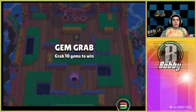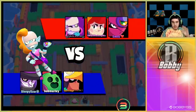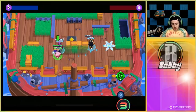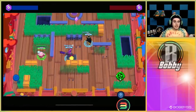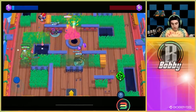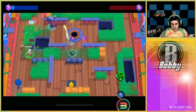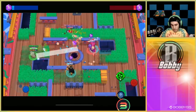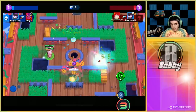Here we go into our first game. We're going up against an Emz, Tara, and a Pam — a really good comp. We're going on the left side, which is good because the rotation of the spikes is clockwise. So if you're shooting somebody on the right the odds are they're not gonna hit, but if you're missing on the left they are very likely gonna hit.